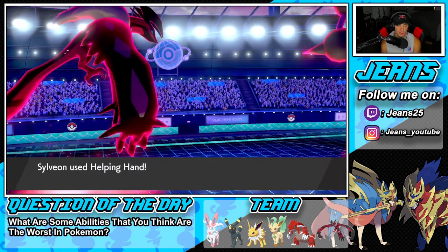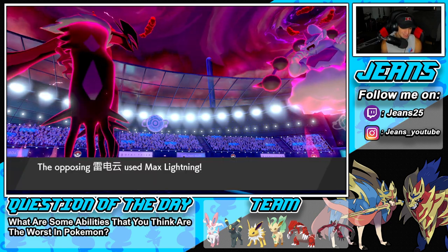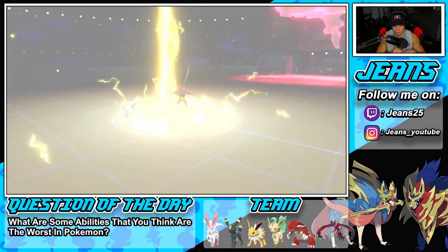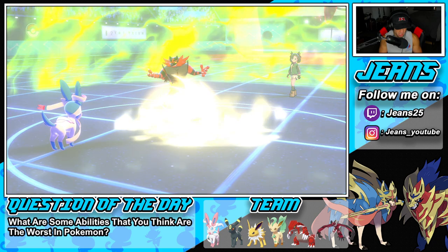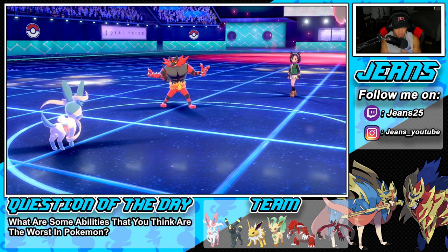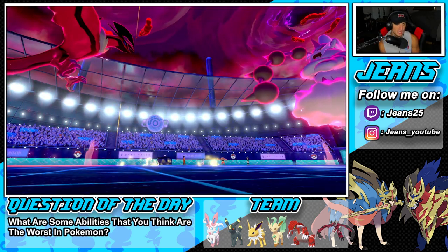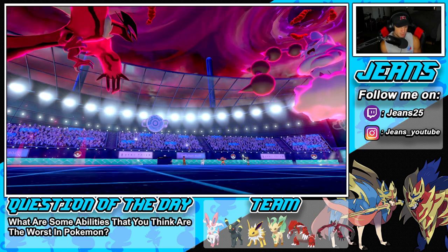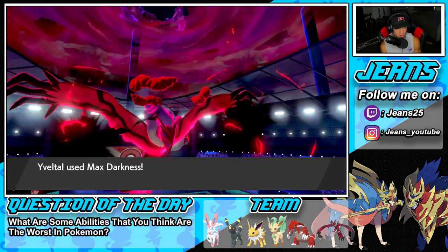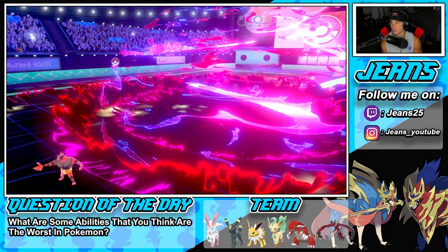He does use Lightning and goes after my Yveltal. We soak it up — that's exactly what I wanted. Now we have Helping Hand, Weakness Policy proc, Dark Aura — Max Darkness should clean up this Thundurus. He does parting shot into me, so we're still plus one on the board. Big old Max Darkness comes out — and we get the KO! Solid turn.